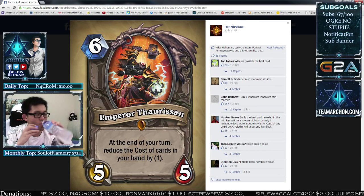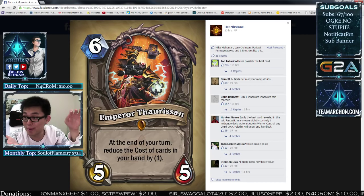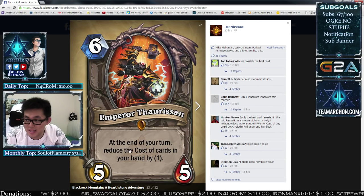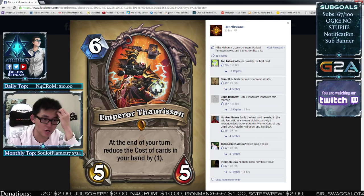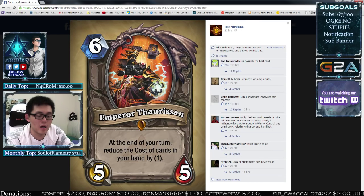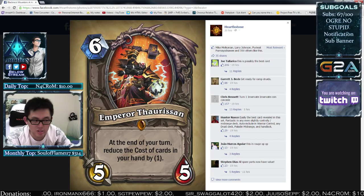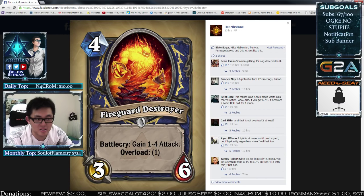If you have five cards in your hand and you play this, it's basically free. If it survives a turn — oh my god — at the end of your turn. It's not even a Battlecry; people would go crazy if this were a Battlecry. It's an end-of-turn effect. I'm playing this card — there's no way I'm not. This game needed a better 6-drop. The neutral 6-drops right now are Sylvanas, Black Knight, and Sky Golem — no other 6-drops are being played. At least we get another 6-drop option, and this one is insane.